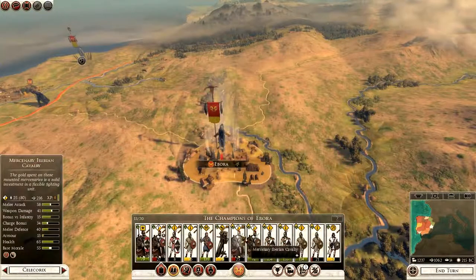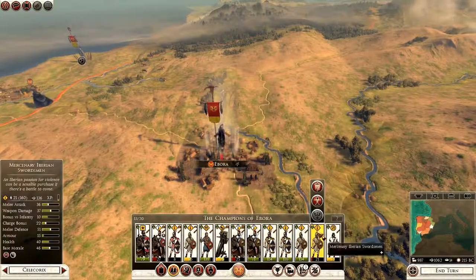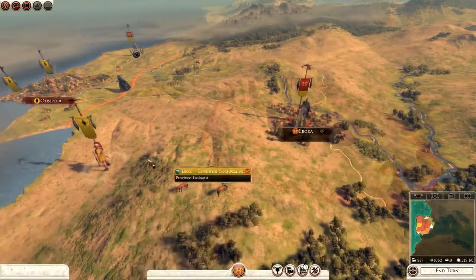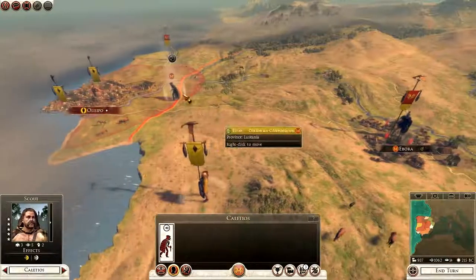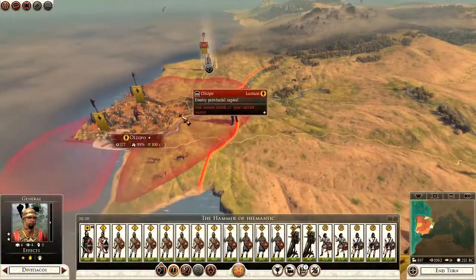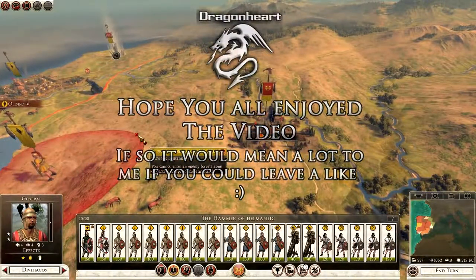Let's see — upgrade, upgrade, upgrade, upgrade, upgrade. Actually do I want to upgrade these? These are mercenaries — probably shouldn't. I will leave it for this turn anyway. This army has been routed and they are running away with their tail between their legs. I'm in fortified stance over here and then in the next turn I will aim to try and take Olissipo. I hope you've enjoyed this episode — I have been Dragonheart. Until next time, goodbye.